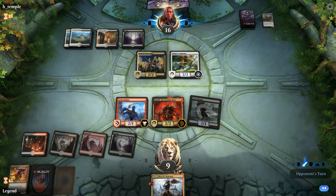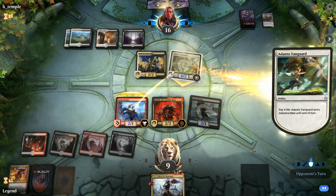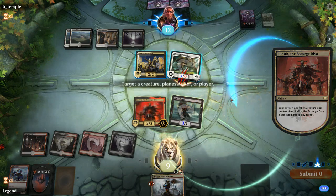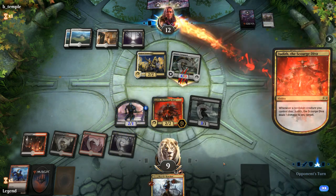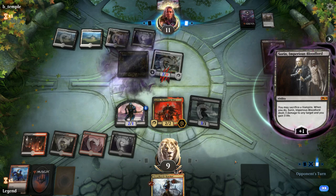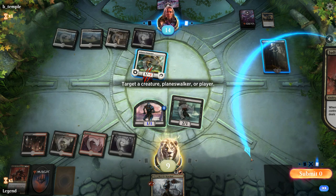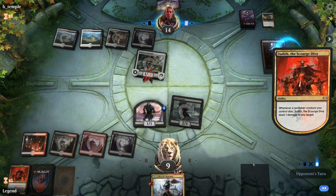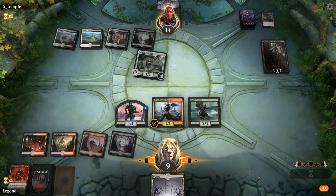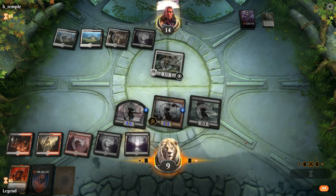We'd love to draw Priest here — great against removal-light creature decks. Vanguard attacks, and then Sorin comes down second main, sacrificing the Lieutenant to kill Judith. We deal one to Sorin since we can't imagine beating him if he stays in play. Then we have just enough to kill Sorin with our hasty Butcher, which still picks up a +1/+1 counter. We play our land in case of Bontu, keeping mana open for a one-drop.